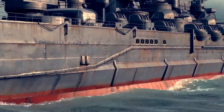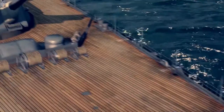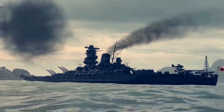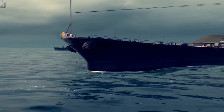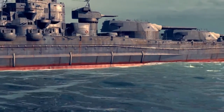Her side armor thickness is up to 410 millimeters. The main turrets are protected with armor plates more than half a meter thick. And look at those gorgeous lines — Yamato just slices through the waves. That shape was not a whim of the Japanese designers' poetic souls. Her high bow and low aft ensure the best seaworthiness.